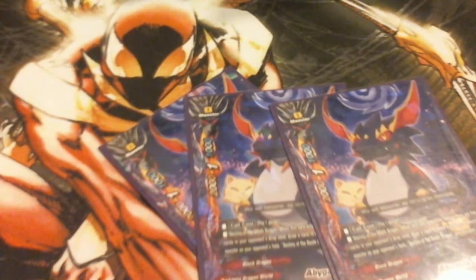Our buddy is SD Abigail — we run four of that. Call cost is Pay Gauge, and then you have Destiny of the Death Dragon. When this card enters the battlefield and there are five or more cards in your opponent's drop zone, draw a card. If there are 15, destroy a monster. Destiny of the Death Dragon only activates once per turn. He is a 2-1-1, and I run four of him.